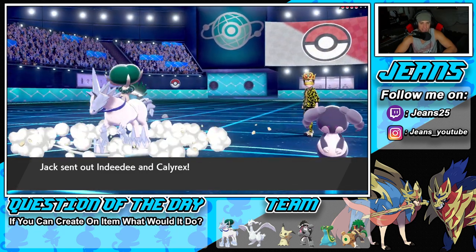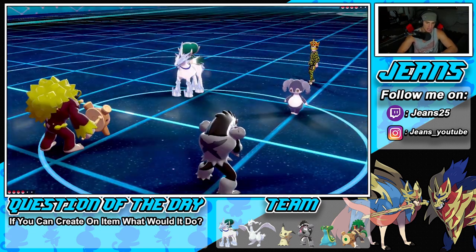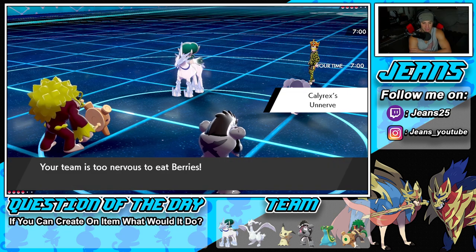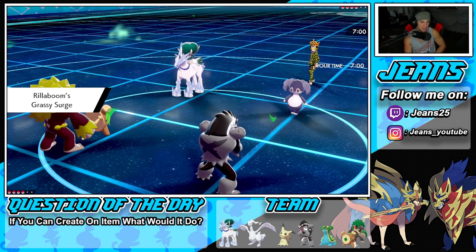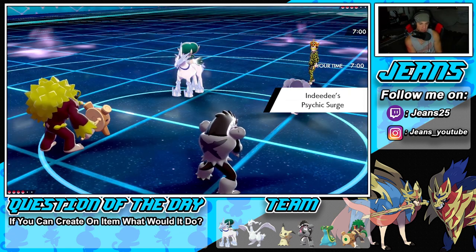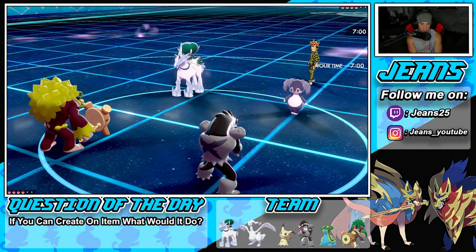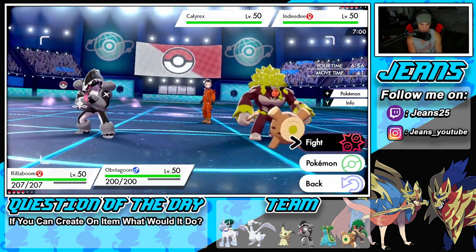He's going to end up leading Indeedee and Calyrex, which I'm cool with. I don't mind if he pops Trick Room. We're going to go Obstagoon and Rillaboom. Hopefully the Grassy Terrain comes out first — but Psychic Surge pops out first. I'm going to U-Turn and pivot out into my own Calyrex. I don't want to eat a Glacial Lance, so pivoting out is probably my best bet.